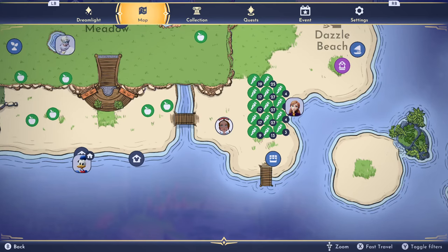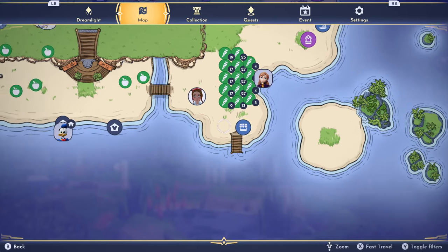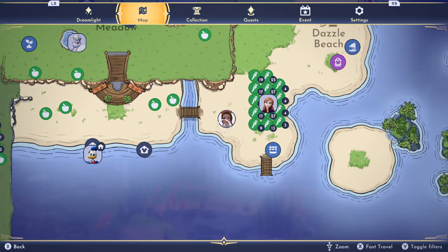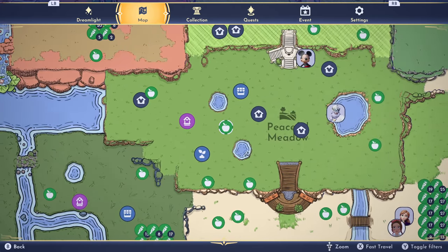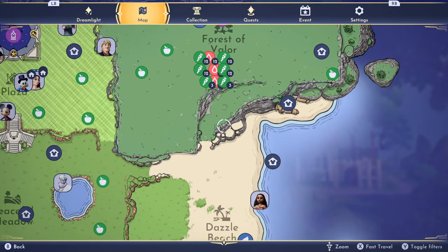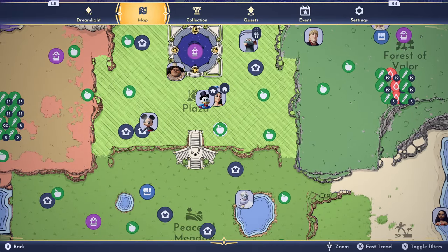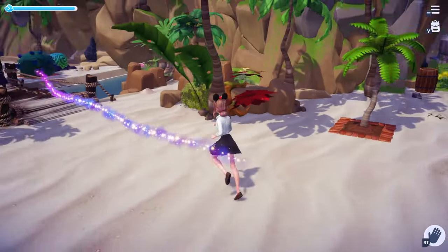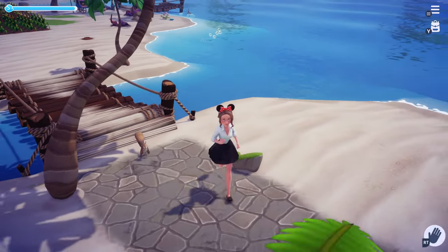Also, use the map to find people very easily — you can see where Anna and Moana are, where people's houses are, where fruit is, and what your garden looks like. You can see if crops are fully grown and ready to harvest. You can also set a beacon on anything — highlight it and it'll give you a little beacon and walk you right to it, so you don't have to be confused about which way to go.